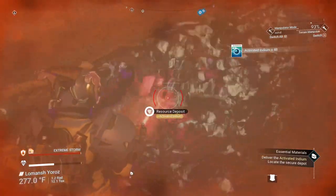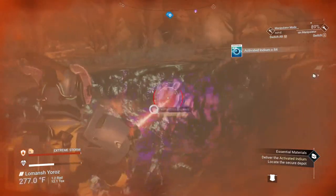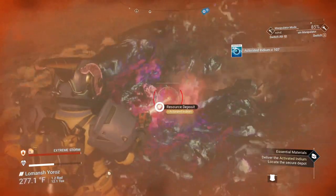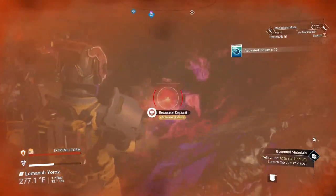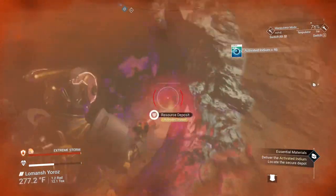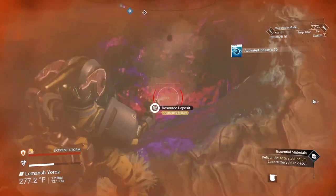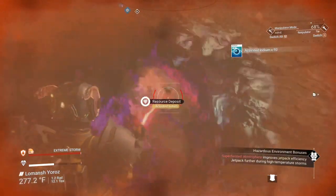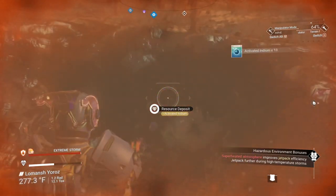Got to start over again, of course. But that's okay. You're probably going to end up having to get about 600 to 700 of whatever you're trying to gather. In my case, like I said, it turned out that it wants activated indium now instead of the one I was supposed to be getting. Got another 100. Okay, let's see how many we ended up with.